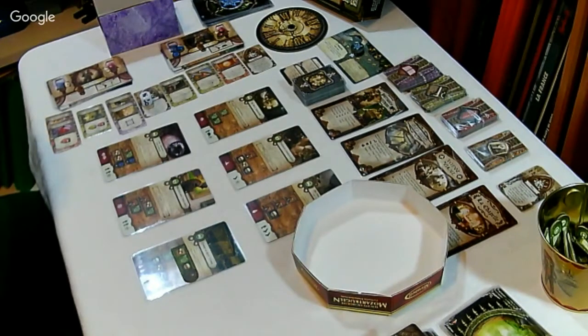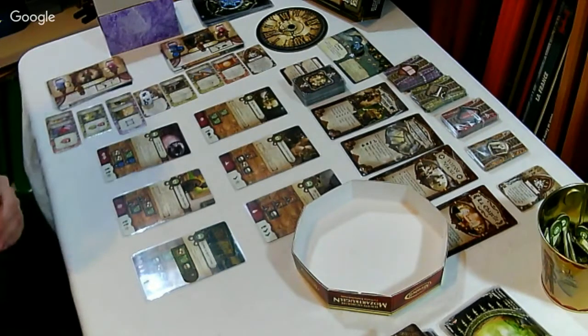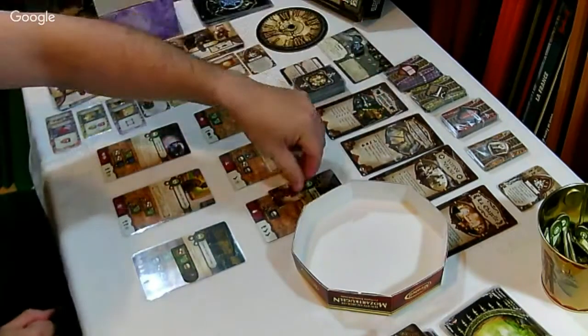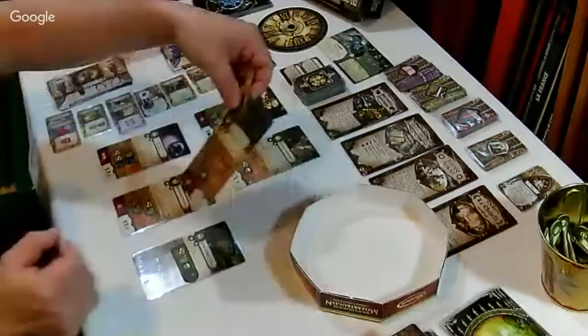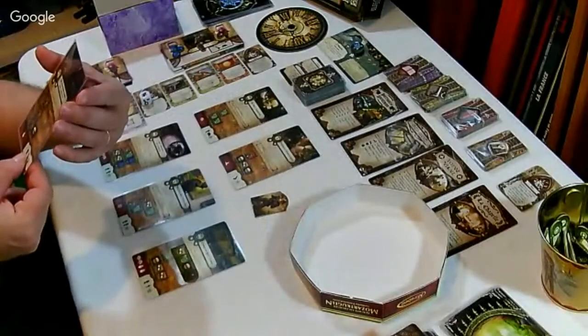Simons est équipé, il a tout ce qu'il faut. Il est béni. C'est plutôt les loupes, son action. Il a tout, il est devant. Il va s'occuper de la vermine. Il a entendu des bruits dans le musée et il va essayer d'enquêter sur ce qui se passe. De gros rats se ventureraient de temps en temps dans le musée, attirés par le chaos imminent.